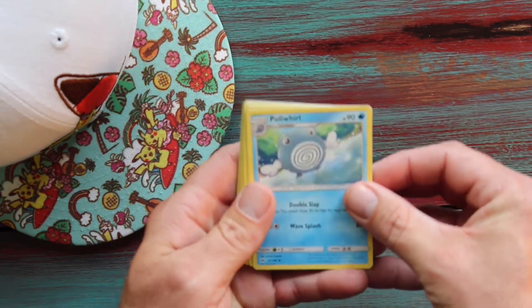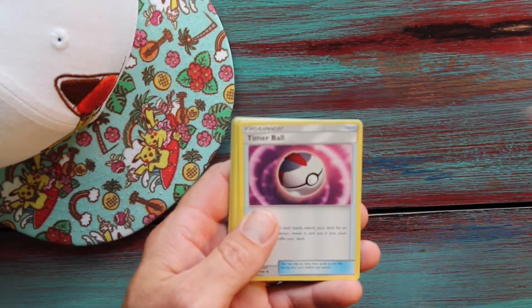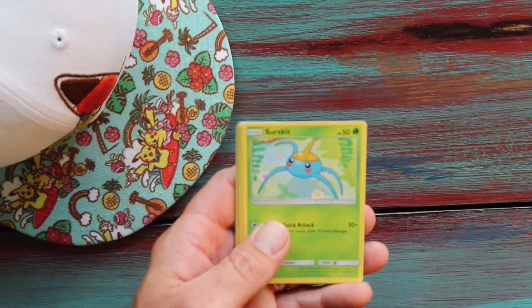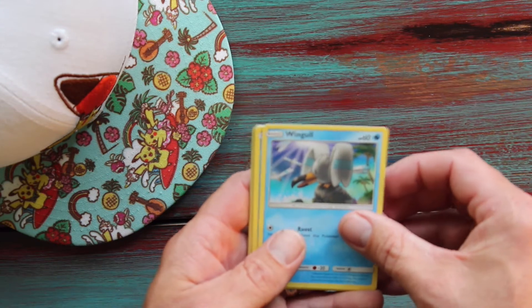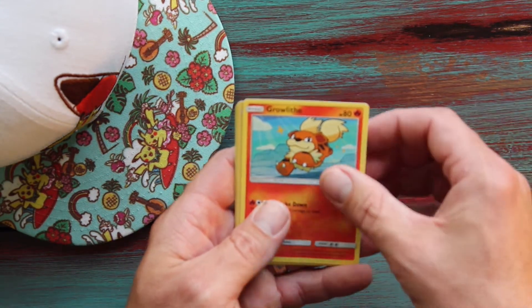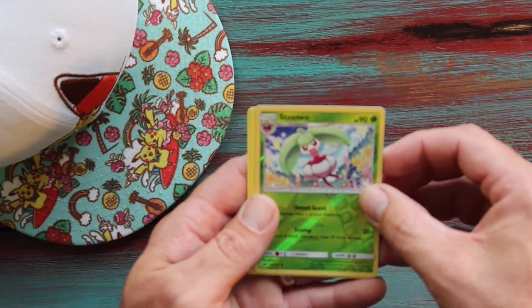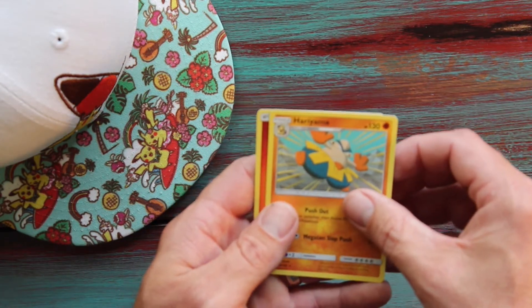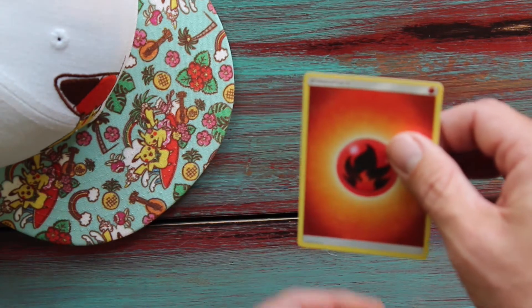We've got a Poliwhirl, a Breon, Timerball, Yungoos, Surskit, Wingull, Poplio, Growlithe, a Steenie Reverse Holo, Hiriyama, and an Energy card.